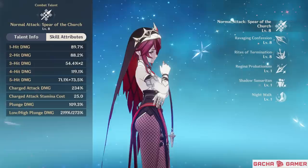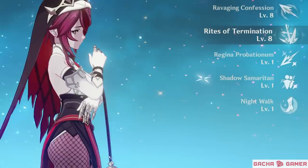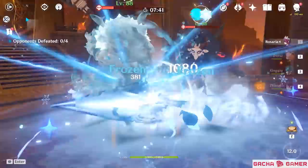For talent priority, increase her normal attacks first if you're going for a physical damage dealer build, keeping the elemental skill as your next focus since you'll have a lot of field time – which works out well thanks to the skill's low cooldown. For her support build, go for burst first, then skill afterwards.